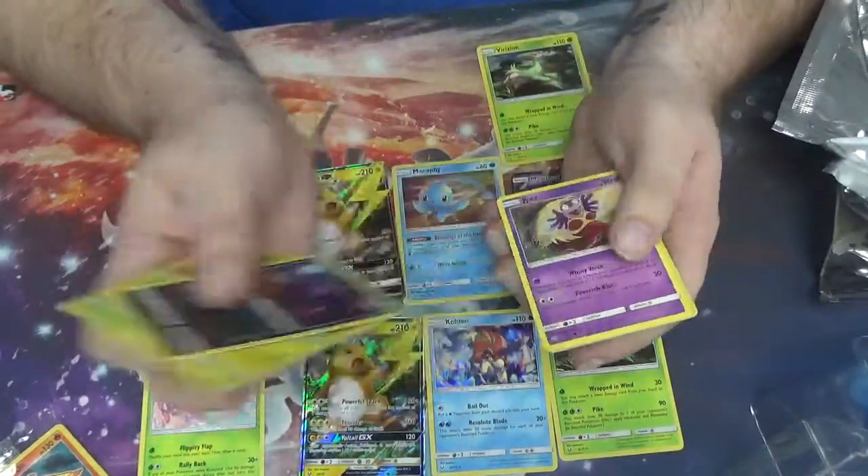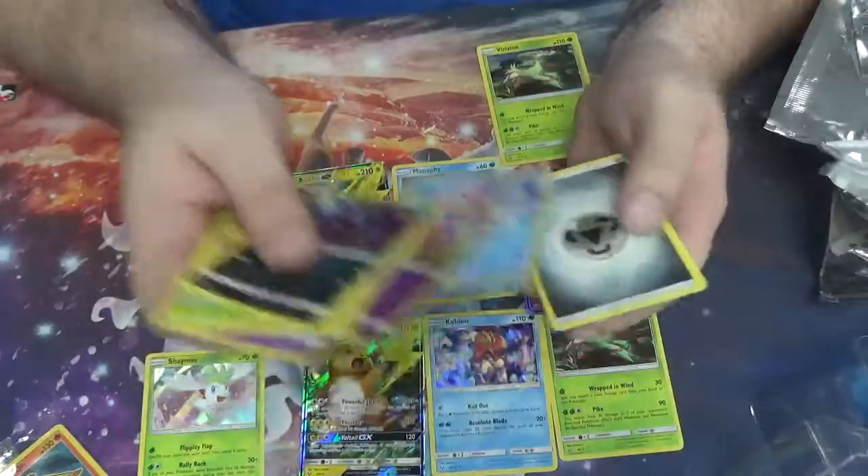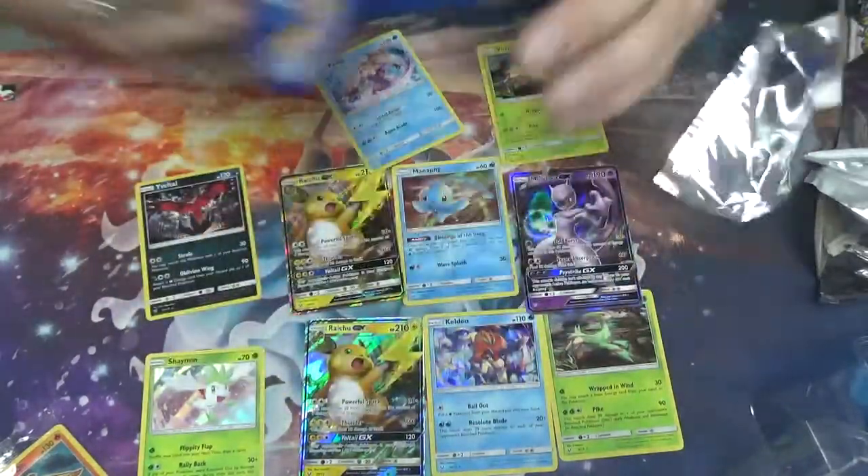Pack ten: Zorua, Ivysaur, Tworkol, Linen, Jynx, Ekans, Palkia, Energy, Pokemon Breeder, and everything else.